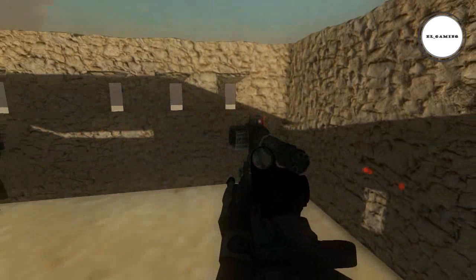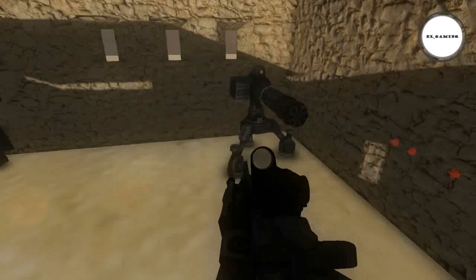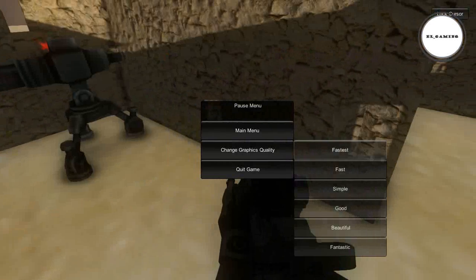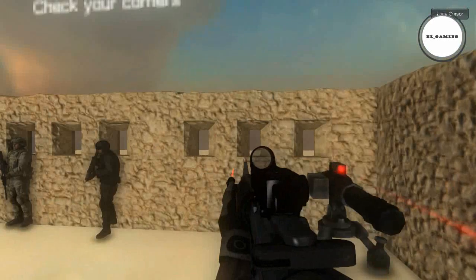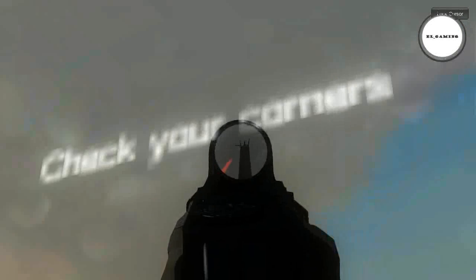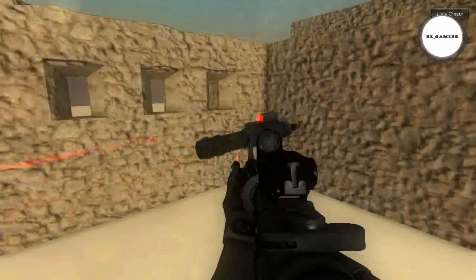First things first, I have set up a map — a little training course for you to try out. It's just a couple of bots that will shoot you. Warning: you can die. I really do apologize about the lag. This is the game at ultra, and now I am putting it at low. You see that text saying 'check your corners' — because I have put bots in corners that you might not check, so you will want to check those corners.